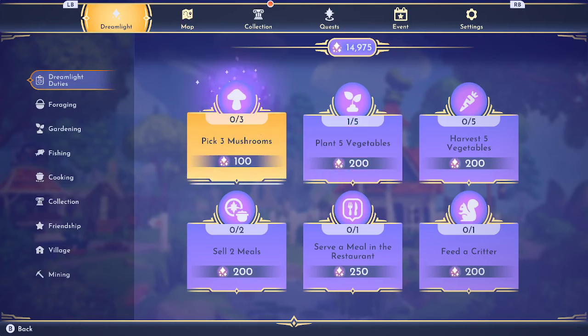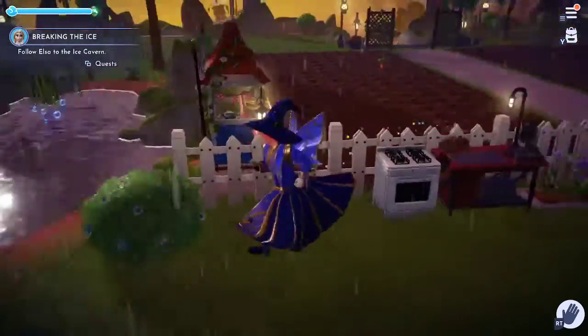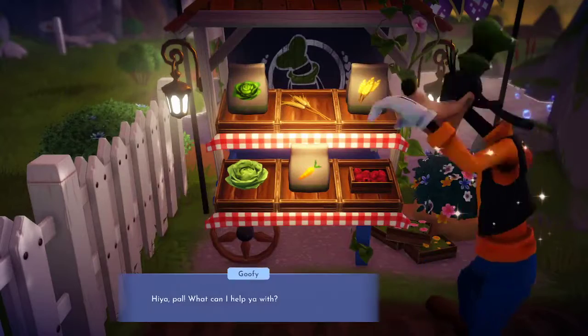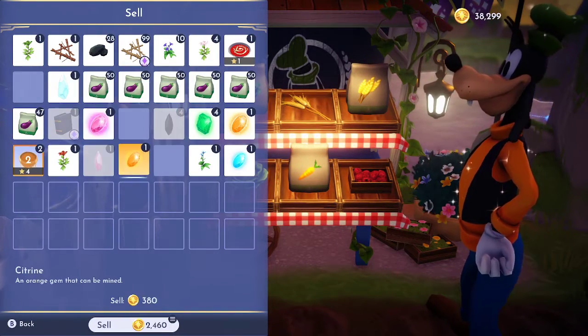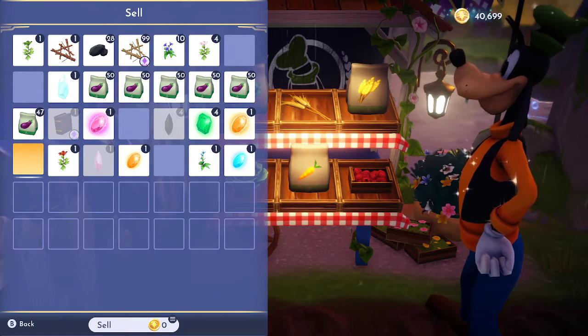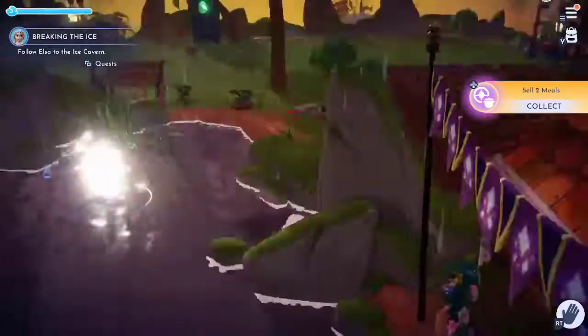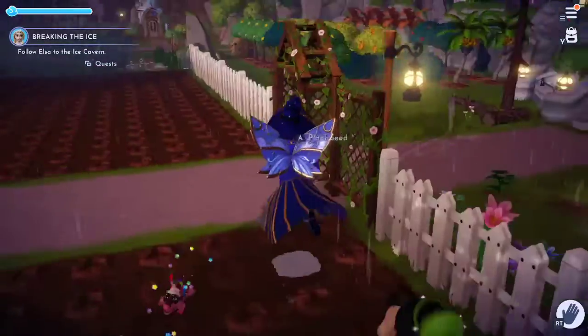We'll collect that one. Pick three mushrooms — you can do that easy. Sell two meals for 200 — we'll come here, click Sell. There we go, and we'll get the other Dreamlight for that. Sell two meals — there we go.